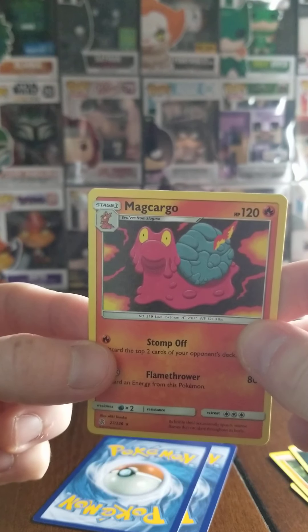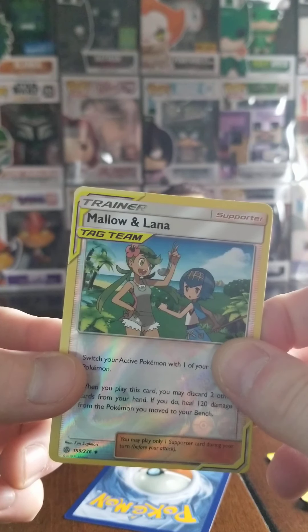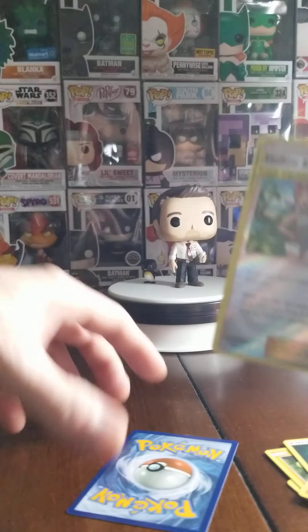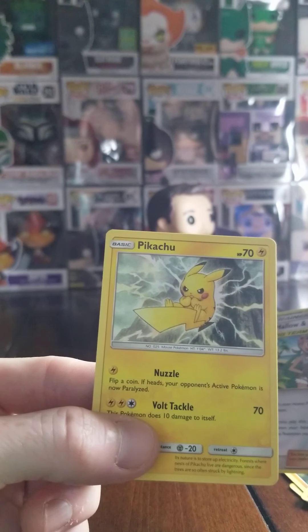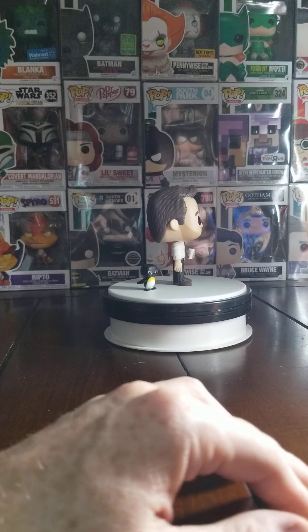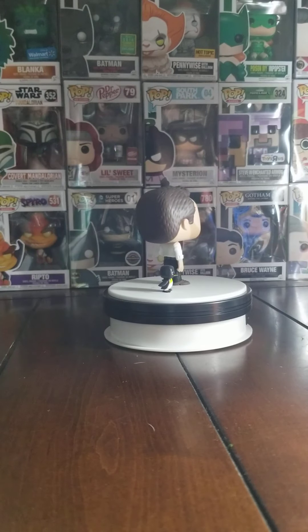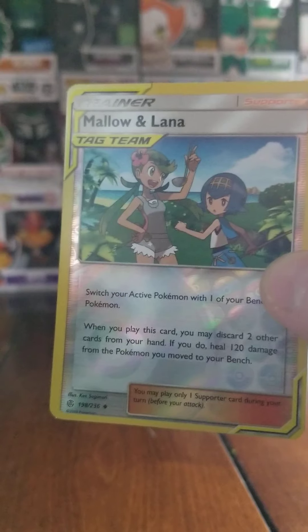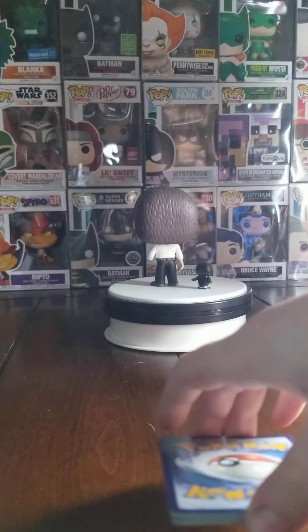One, two, three, four — oh, we actually got a tag team! Tag team trainer is good. I just wish it was a Pokemon. And the last card — that's cool. So we got a tag team trainer and a Pikachu out of this pack, those are two pretty cool pulls.